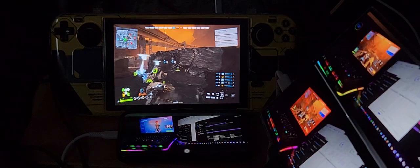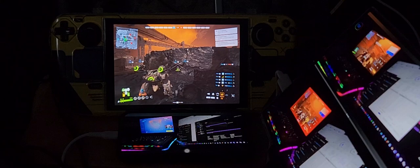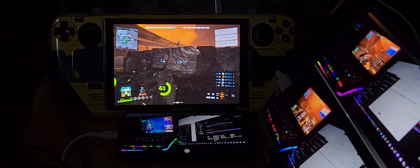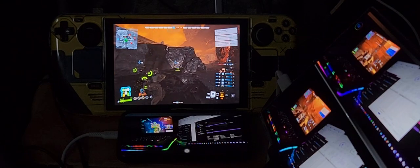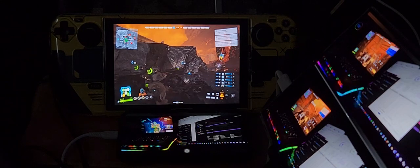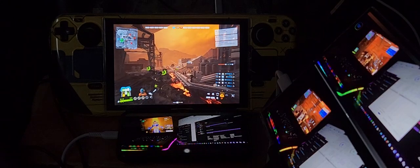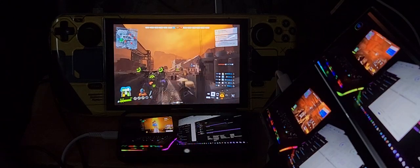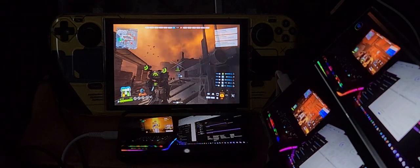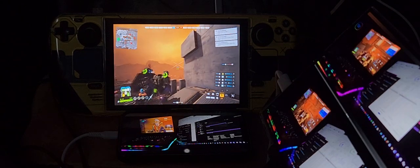I don't have Q mapped and I don't have thrusting — thrusting is left shift. I need to hide my robot and quickly go into my DS4 Windows profile to add Q and left shift to my controller. I've been tapping buttons to figure out which ones to use — I'll use the bumpers and square.